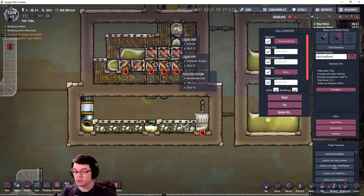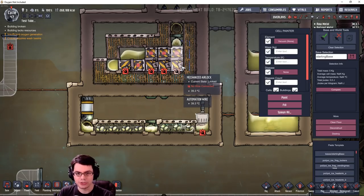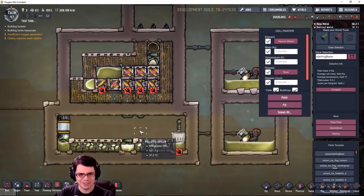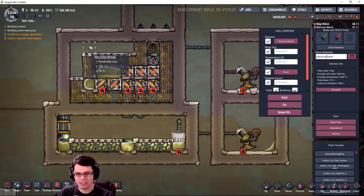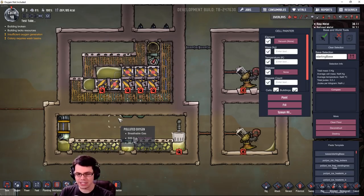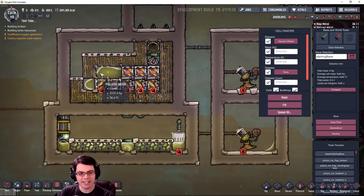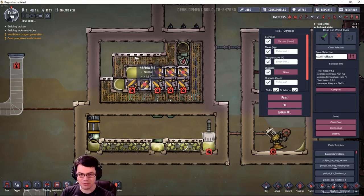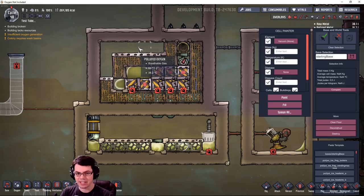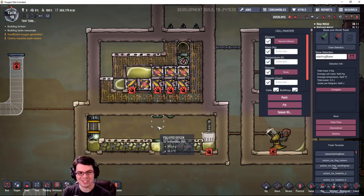Both are just pumping away now. The overall area differs slightly: 28 tiles up top versus 20 tiles below. We can see 2,000 kilograms here, another 2,000 there, and 1,300 in another area. There's no more liquid waiting, so now we see if the super compressor produces more polluted oxygen faster because it evaporates in more directions. It's a race — we'll let this go for 10 cycles and see what happens.